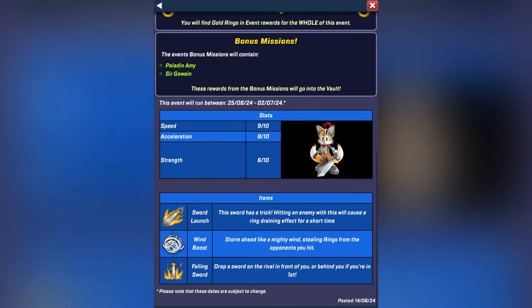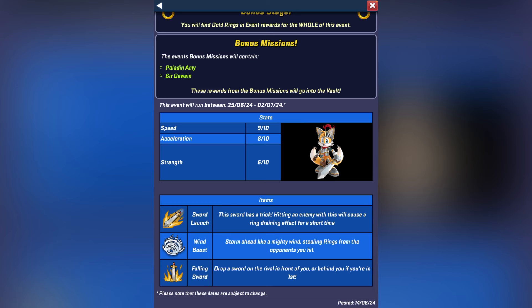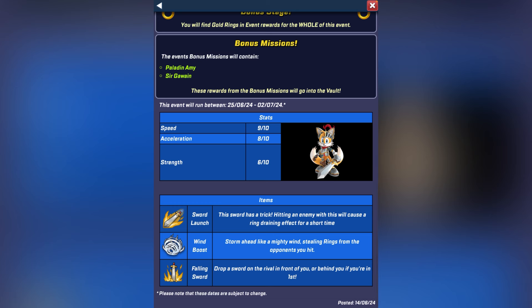For Valiant Tales, he's a special character — another knight. His new items look like Excalibur Sonic's, except for Sword Launch, which might be a straight-up projectile rather than a sword swing, and it causes a ring draining effect. So I'm guessing it's like Series Knuckles where it drains your rings by two for a few seconds. And Falling Sword is just like King's Judgment. I don't think it's going to be any different than that.